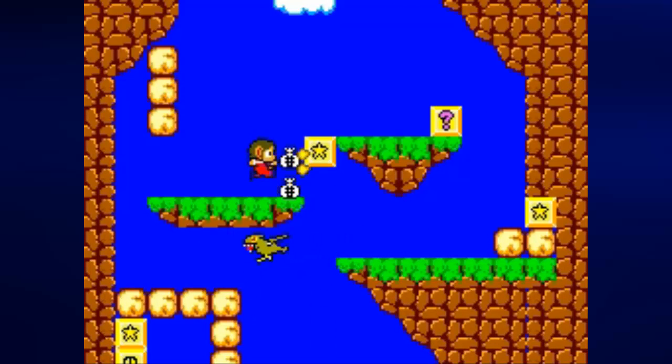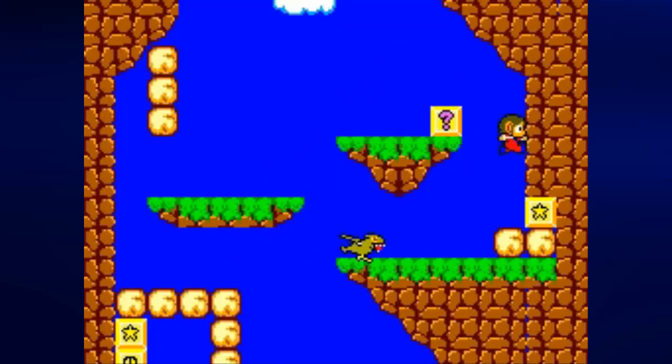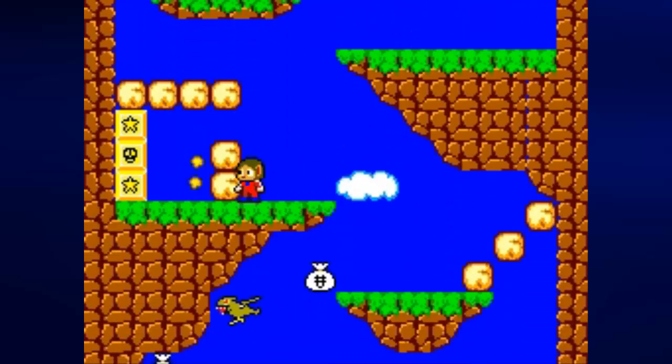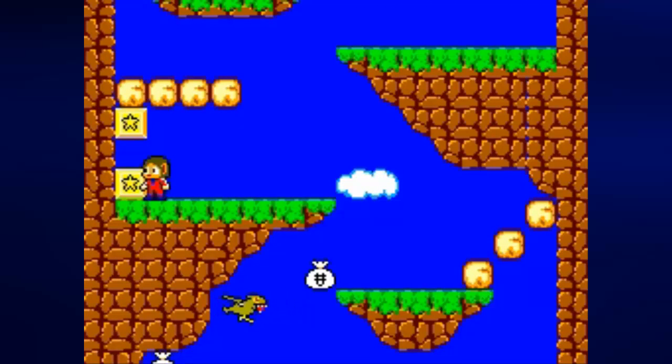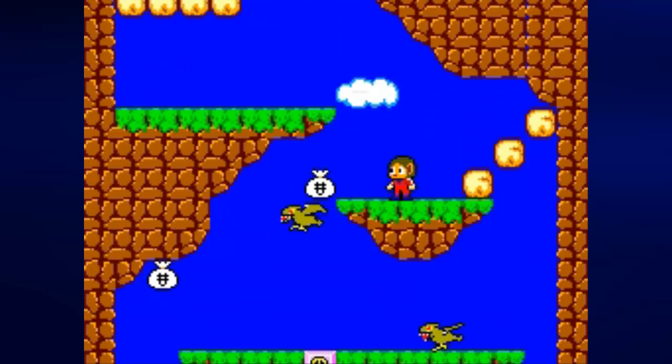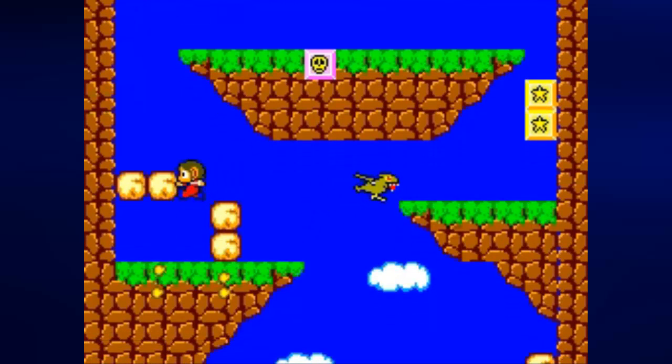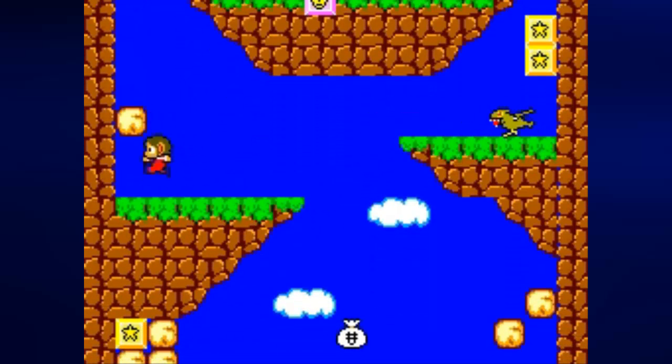Right here there's a Grim Reaper in that question mark box. If I break it and he comes after me, he will kill me if he touches me. So what we need to do is wait for this monster to show up so I can beat him up, wait for him to come my way, and then get the Grim Reaper offscreen just by going down. The yellow block with the skull makes you shake for a second, which can be bad if there are enemies coming your way, but that's about all they do. Also, the pink blocks with the skull on them — if you walk onto one, a Grim Reaper will appear. If you leave it on screen for too long, about a couple of seconds, it will come after you and kill you unless you offscreen it.